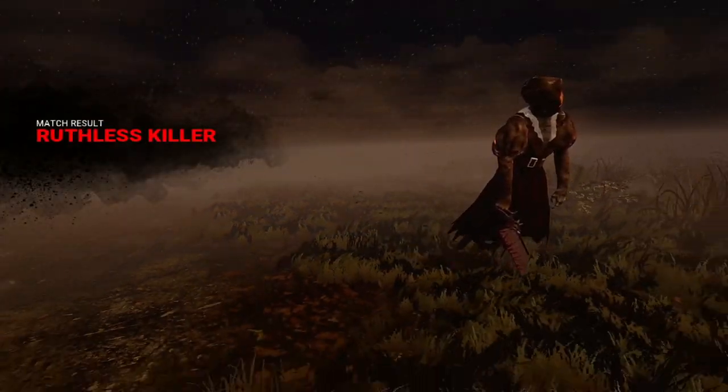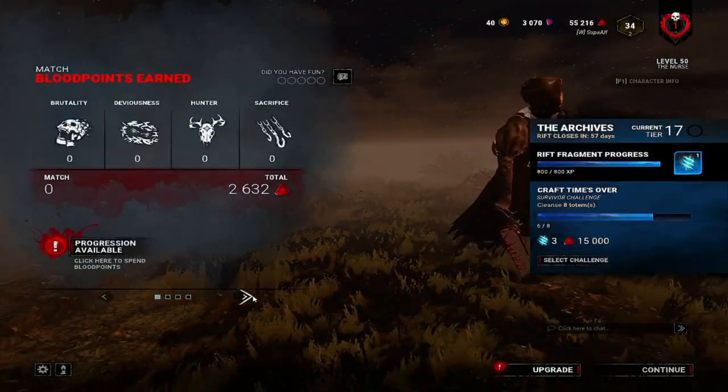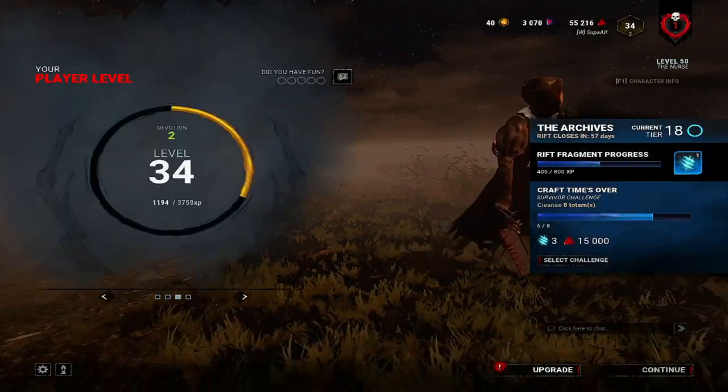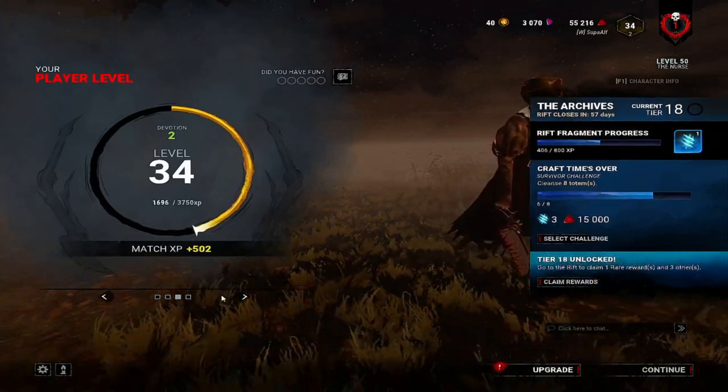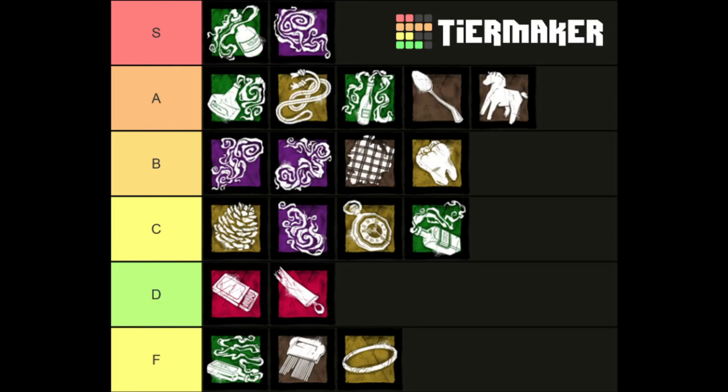To be honest, the Blight Serum — actually not bad at all. It closed down a lot of distance and allowed us to get to where we needed to go in two blinks. Really not a bad add-on for the Nurse. Not a bad game at all considering it's one of the Nurse's worst maps. After playing that game on Rottenfields, one of the harder maps for Nurse, and tying in how much value I got out of the Blight Serum add-on — it allowed me to travel the map a lot faster. I think it's not a bad add-on at all for more open areas and bigger maps.